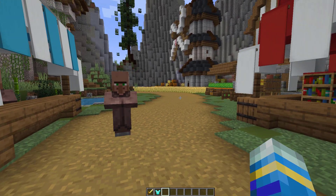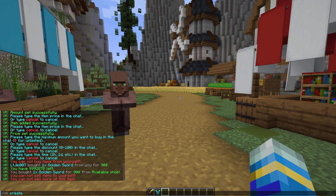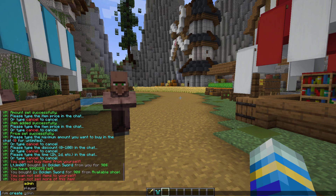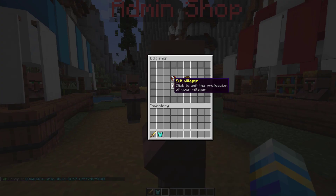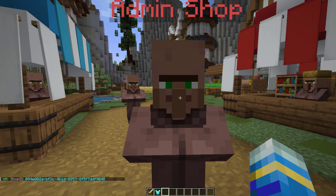To create one of these shops, you need to use the VM create command. You can either create an admin shop — if you select that, all you need to choose is the number of slots in the shop. We'll do four lines' worth, and you can see there are one, two, three, four lines here.